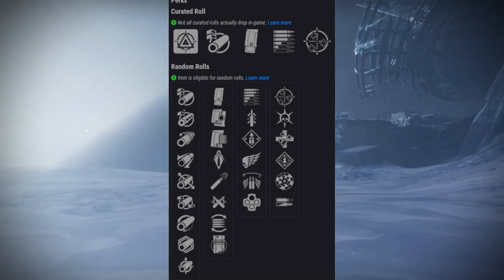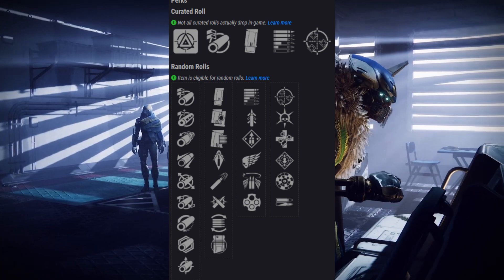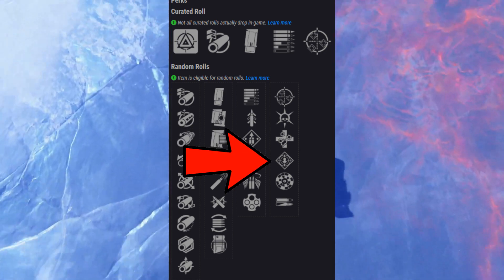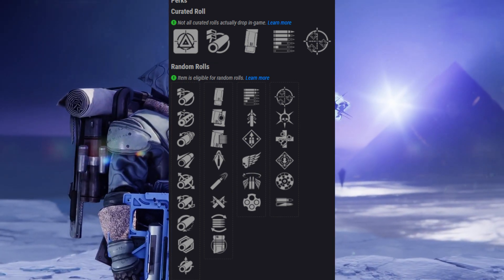Here are the perks that you can get on the Palindrome. The PvE god roll is Overflow and Rampage, which is just an amazing perk combo for any weapon, and it's going to be very interesting to use on the Palindrome for PvE.